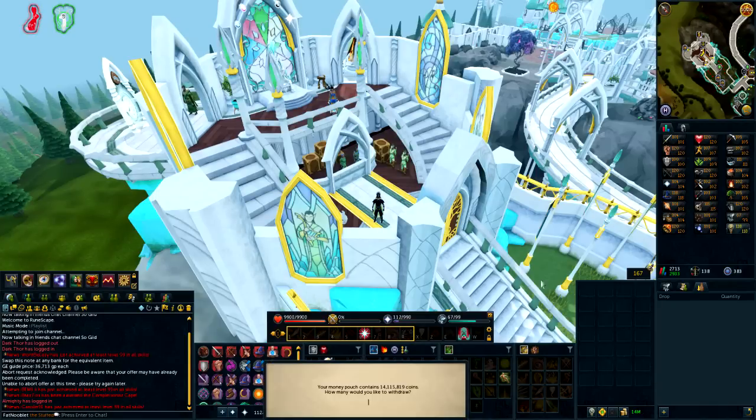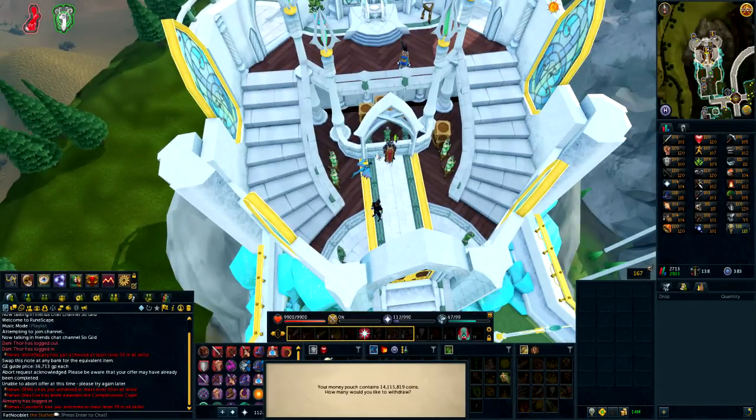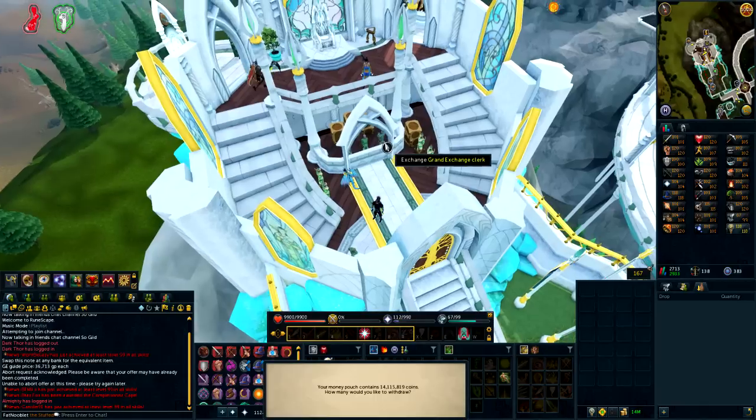The final total came to 14.1 mil, and it took four hours — that's about 3.5 mil per hour. Even without getting the maximum Tardian crystals and spending half of them on the wrong items, that's really good money. I didn't expect them to be this profitable. Hopefully everything sells like this consistently — if you try these guys out, good luck on your drops.